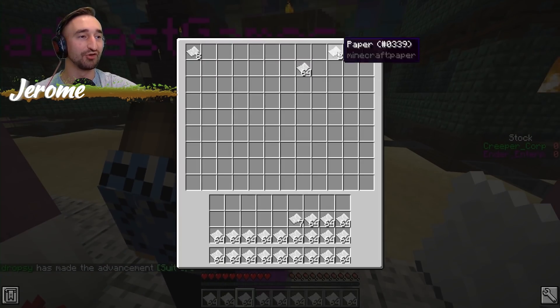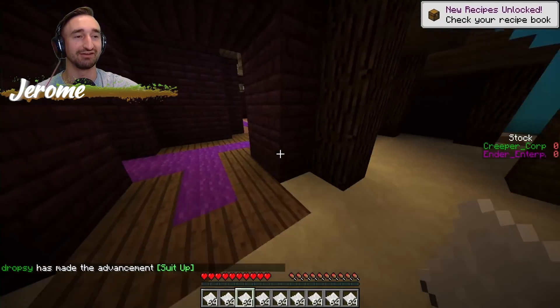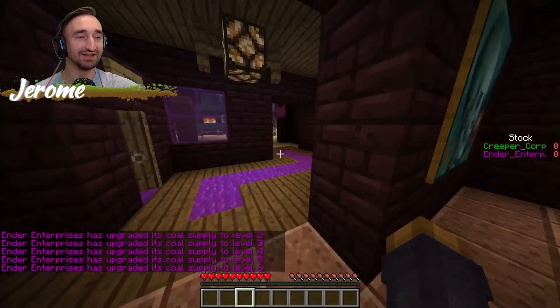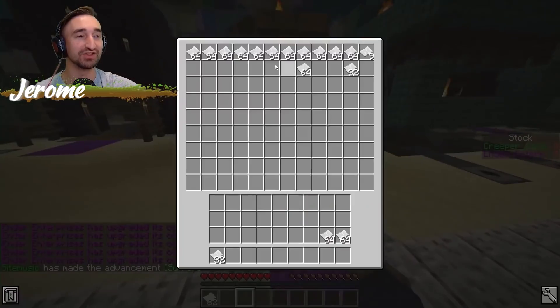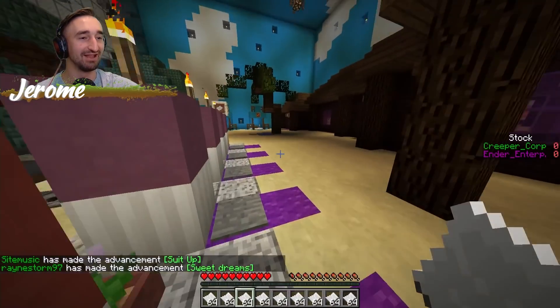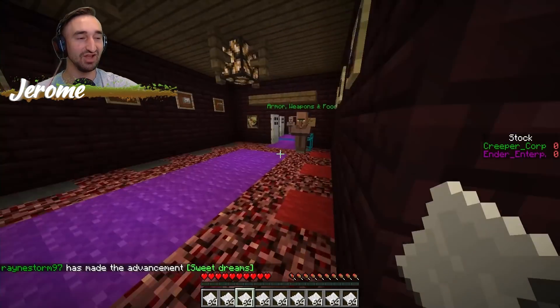Let's go ahead and upgrade some of our more traditional stuff - like coal. We got level 6 coal now, so you'll be able to get coal as quick as possible. Any additional paper I do want to spend on one of these new mobs. You've been killing it, man - look at all that. I'm gonna need food here soon.